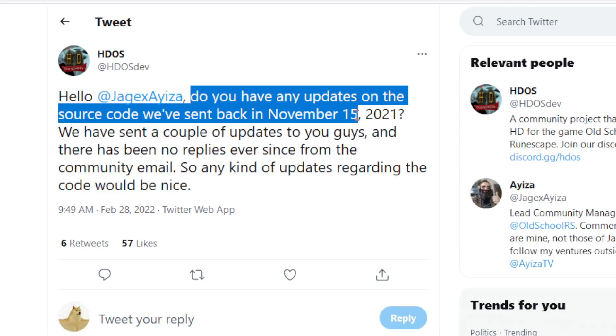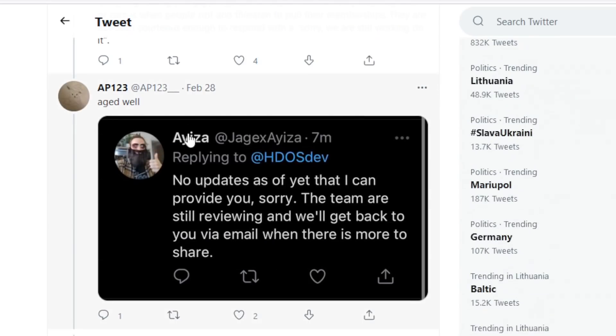They did send their source code back in November 2021. They got no reply from Jmods at all. There's a screenshot saying there are no updates as of yet, but the team are still reviewing and will get back to you by email. So Jagex asked for the source code and they actually complied - they said, yep, there you go, you can go ahead and examine it.